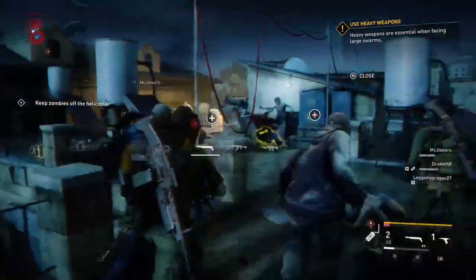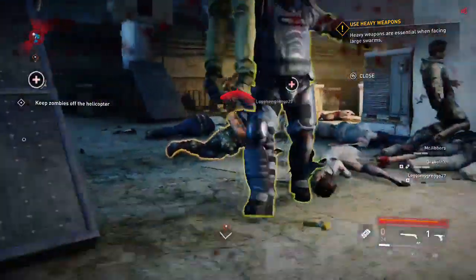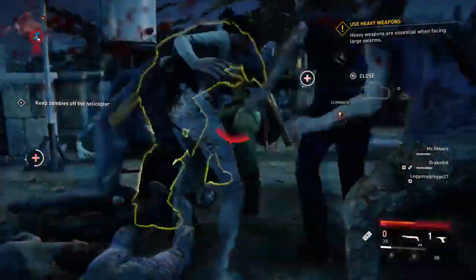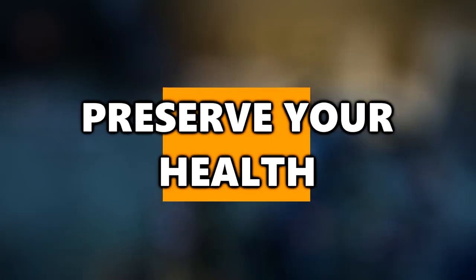Bulls also have weak spots. They're the zombies that charge at you and choke-slam you as if possessed by some sort of wrestler. The Bull's weak spot is the exposed spine on its back. If a Bull is charging you and it's probably going to reach you before you can kill it, tell your teammate to shoot its back rather than its head to kill it quicker. Take one for the team — just take the choke-slam so your teammates can shoot it in the back.